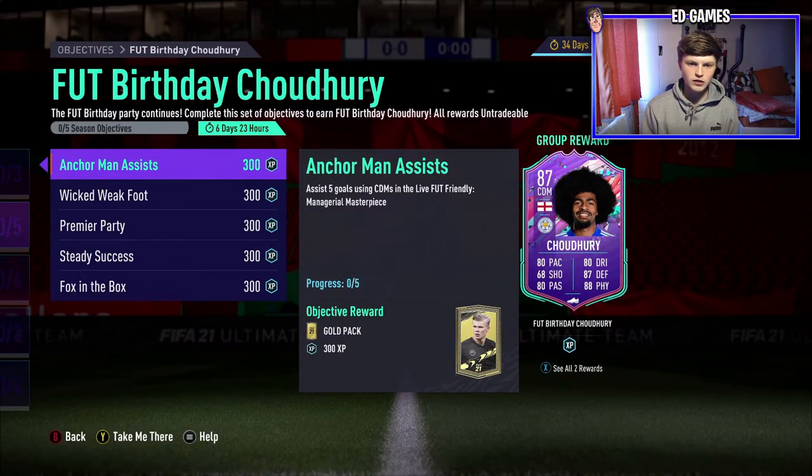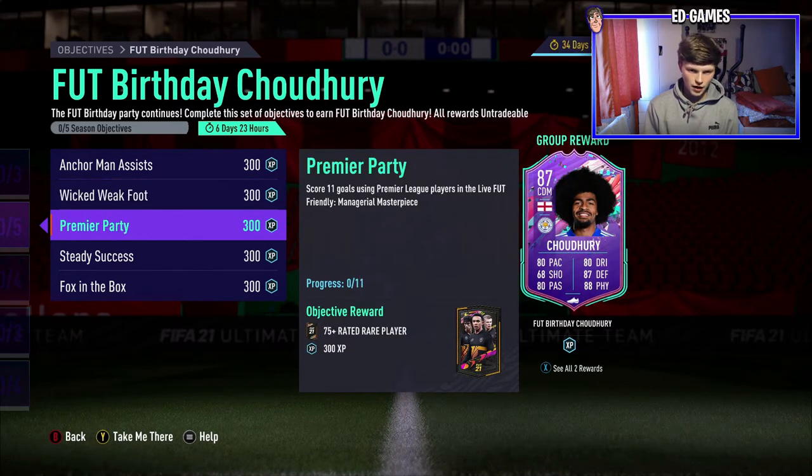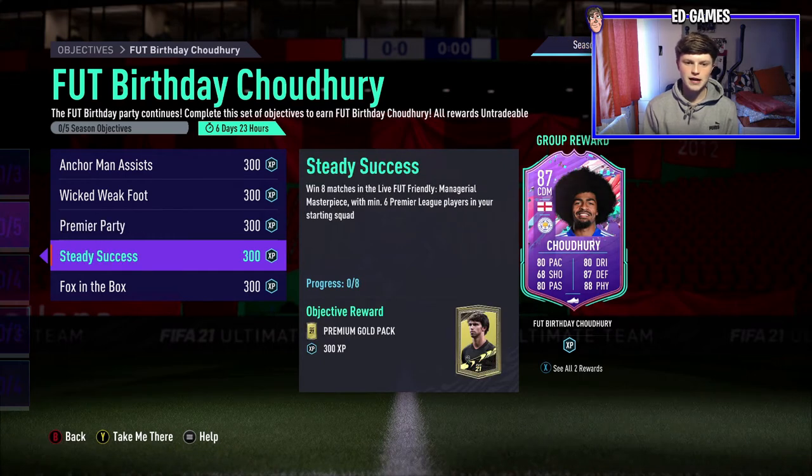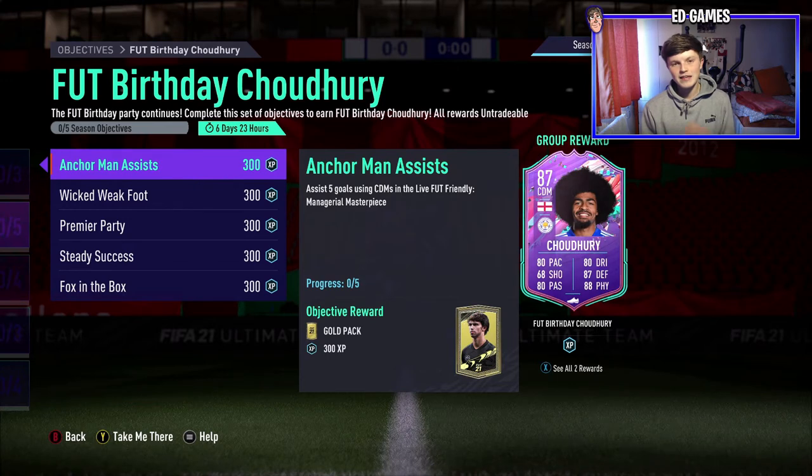There are five things you need to do, all in Managerial Masterpiece, which is a 79-rated team with three silvers maximum and no bronzes. The objectives are: Anchorman — assist five goals using CDMs; Wicked Weak Foot — score three finesse goals with four-star weak foot players; Premier Party — score 11 goals with Premier League players; Steady Success — win eight matches in Managerial Masterpiece with six Premier League players in the starting team; and Fox in the Box — score in 14 separate matches using English players.